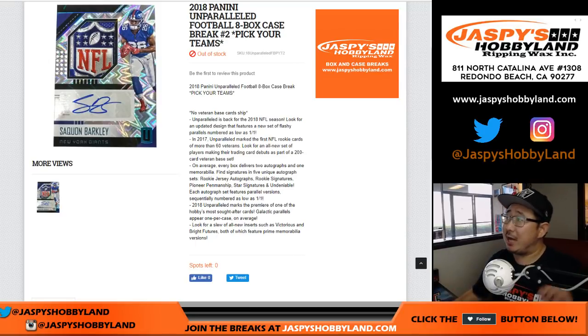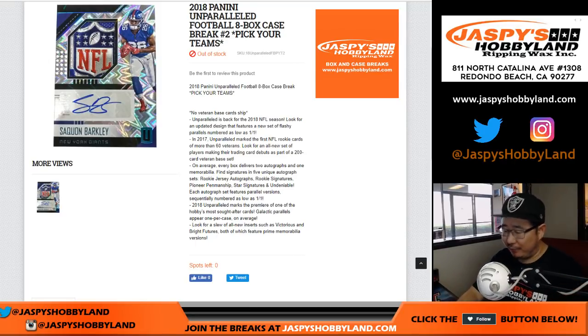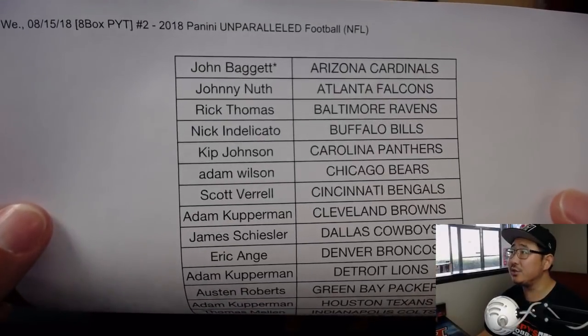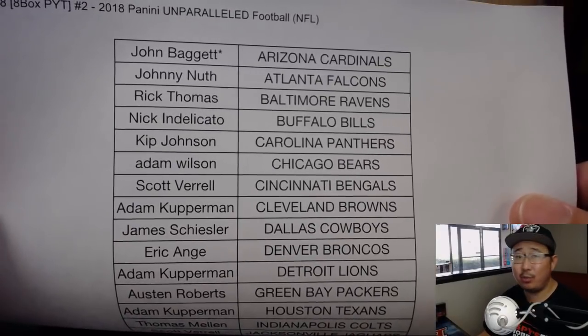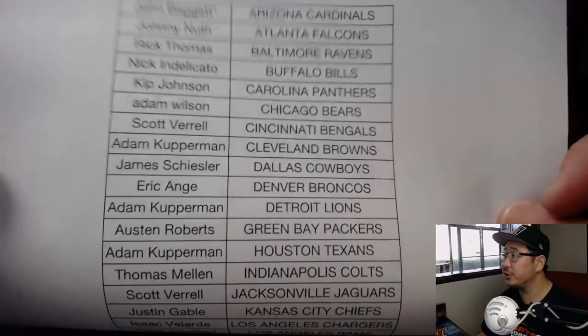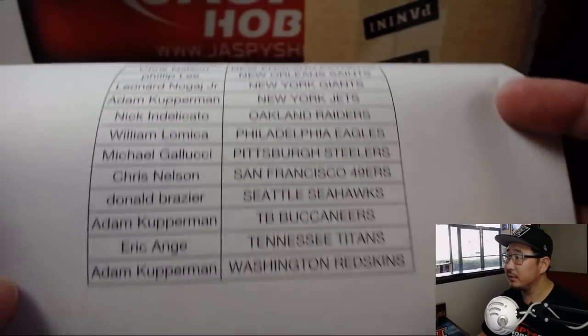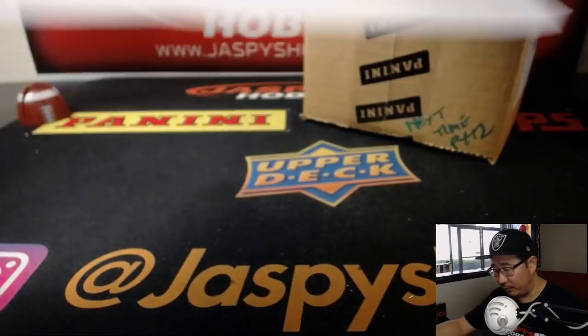Good afternoon, everyone. Joe from JazbyHobbyland.com with the second inner of the Master Case. This is Pick Your Team 2 of the brand new 2018 Panini Unparalleled Football. Break 2. John with the Last Spot Mojo Cardinals. And there's everyone else. Thanks, everyone, for getting into the action.